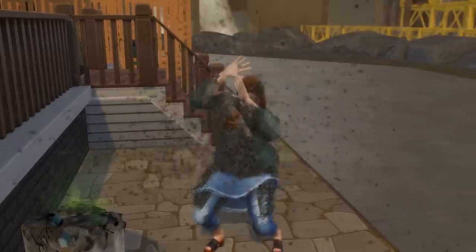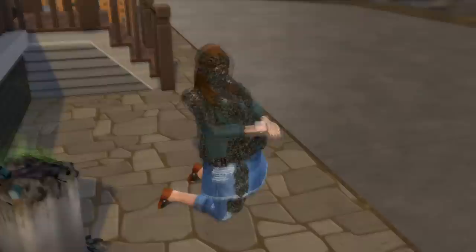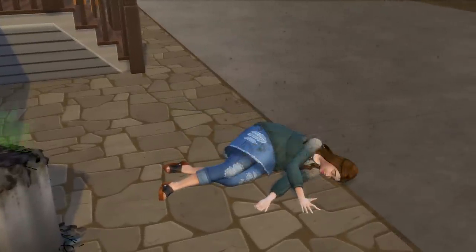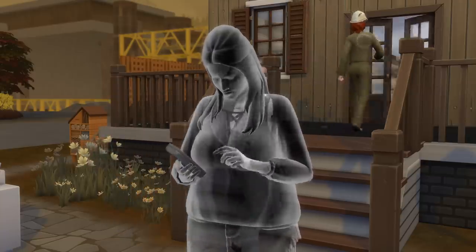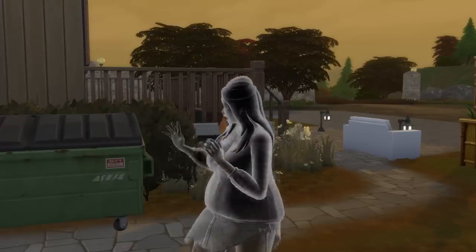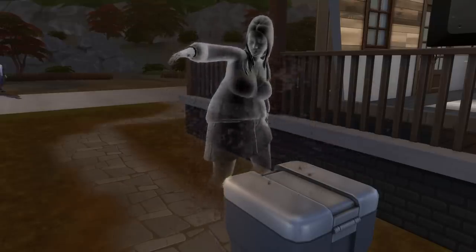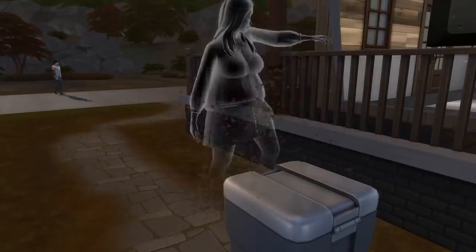However, there's an extremely rare chance that when you try to clear or bond with the flies, the outcome will be fatal. If that happens, your sim's head and body will be swarmed by the flies, killing them instantly. The ghost of a sim who died by flies will have flies flying around them and also swarming inside their body. Occasionally, the ghost will try to swat them. One cool feature is that this ghost will never fail when trying to clear or bond with the flies.